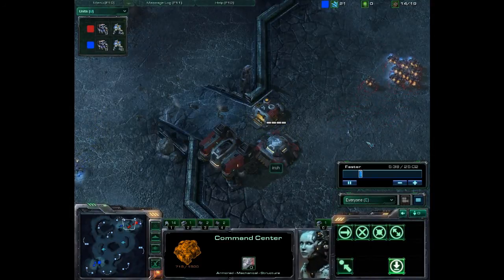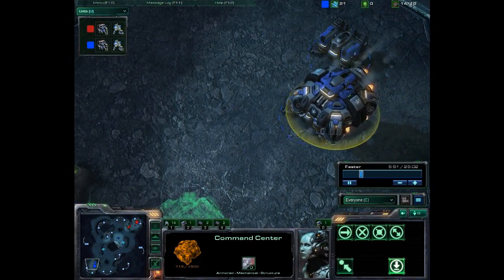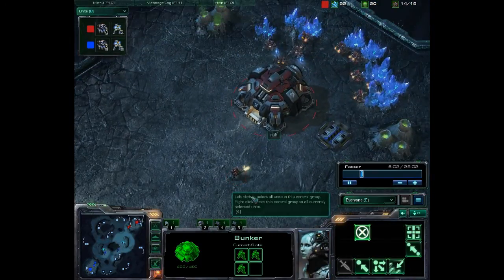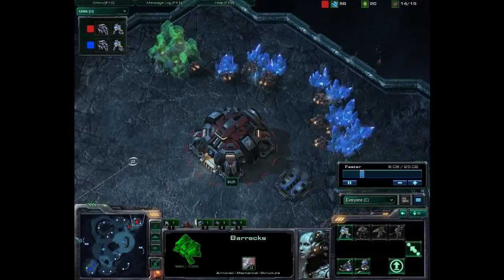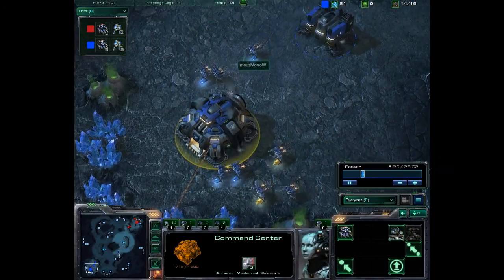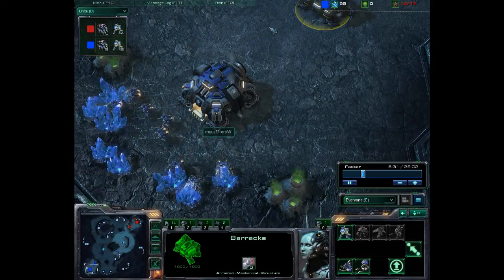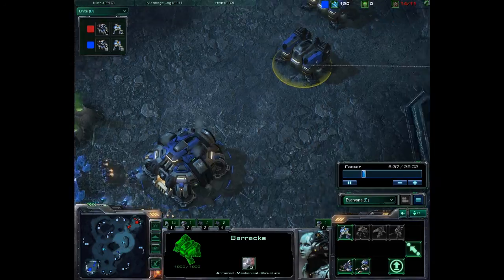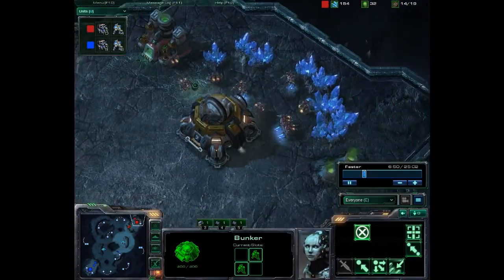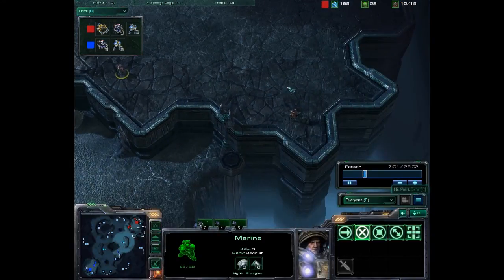Three marines are in the bunker which is more than enough to get started. Inna is going for a refinery, suggesting an early tech or mech build. Neither player is sure where to go at this moment. It looks like Inna is going for a high-tech build to push the attack on Morrow. Morrow knows about Inna's second base but seems focused on getting his economy up to par. He needs a supply depot before he can build anything. In Inna's base, supply is positive, and Inna is already ahead in calling down his orbital command. He has marines posted around his base as a precautionary scouting measure.